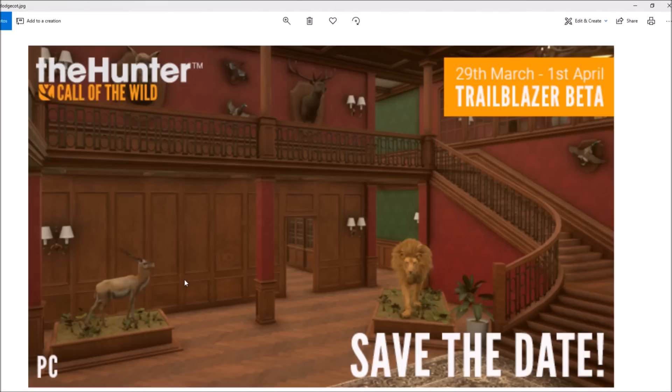If we can mount whatever we want, maybe we can actually go back and mount previous animals — for instance, my 991 scoring leucistic diamond black buck. I think that would be pretty sweet if we could put it in here too, and it might be a possibility with this trailblazer coming up.